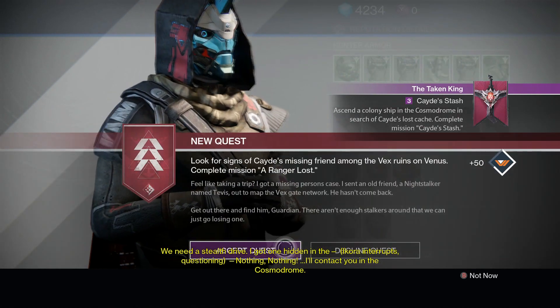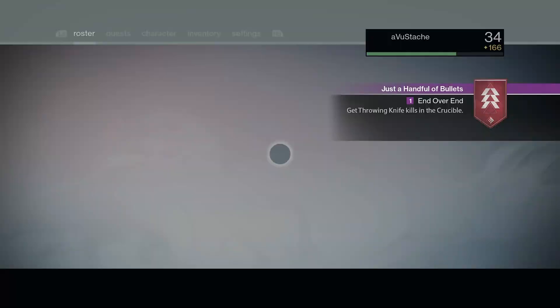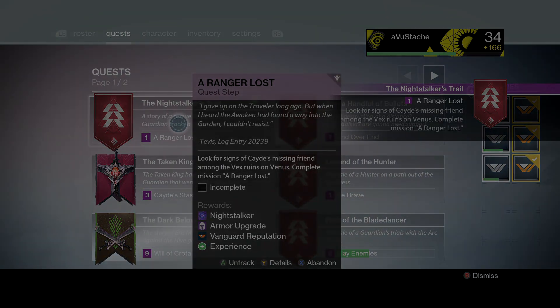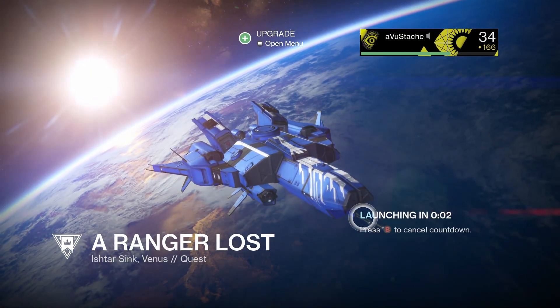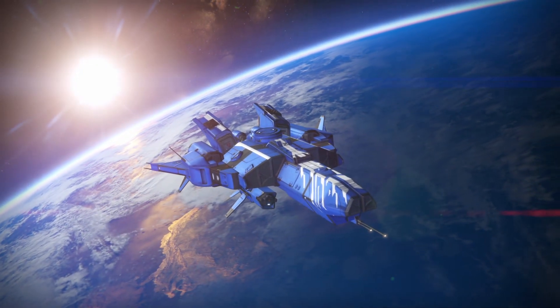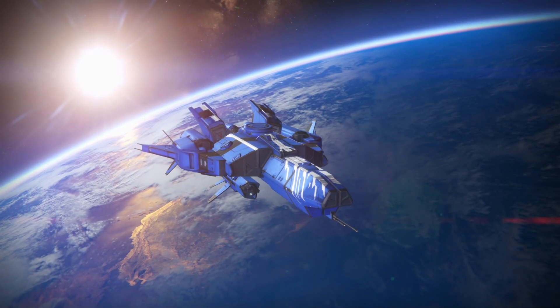Starting with the Hunter: head over to your Hunter Vanguard and accept the quest 'A Ranger Lost.' There are a lot of quests from that NPC, so if you haven't accepted any yet there will be a big stack — just accept all of them. Then go into your quest tab and look for the quest with the reward of Night Stalker, which is your subclass for the Hunter. That quest is 'A Ranger Lost.'